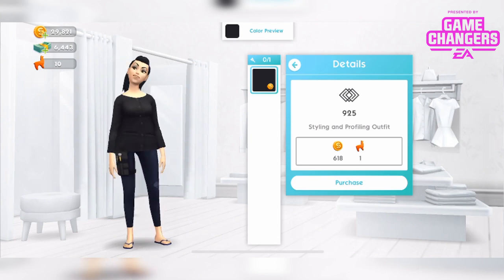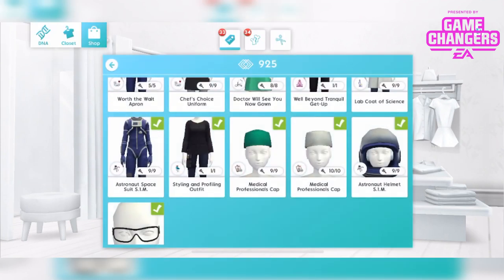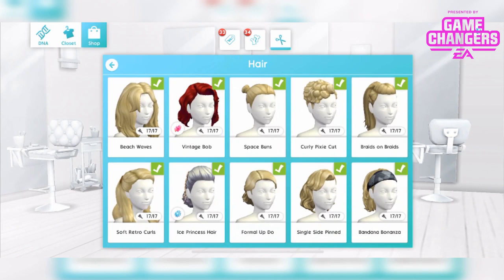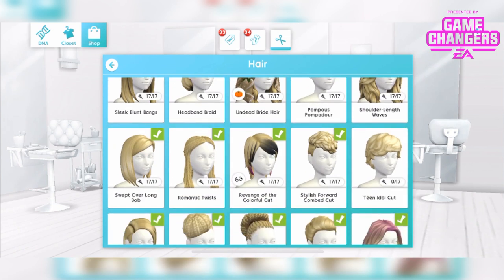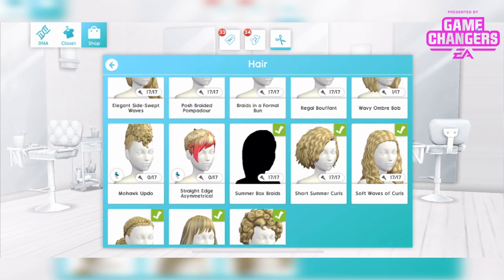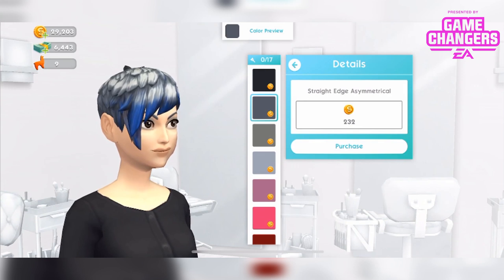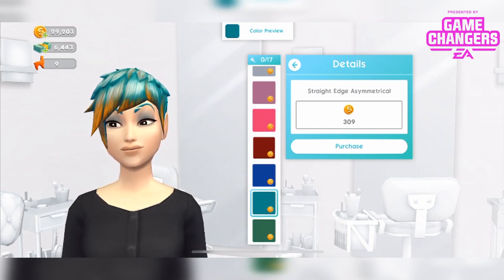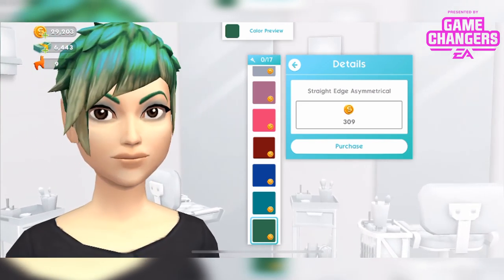This is the new outfit that comes with the stylist career — I really like it, there's no doubt about it. I do like the things that you unlock. In the shop in the hair and makeup salon hair section we can see the new hairstyles that you unlock, which again you will have to purchase. There's a bug I'm getting with the silhouette so please ignore that. This is the straight edge asymmetrical — one of the new hairs. And you have to pay not just once, but per colour for each colour option.